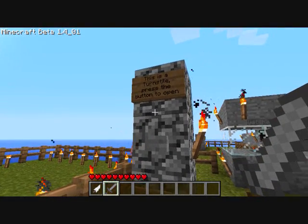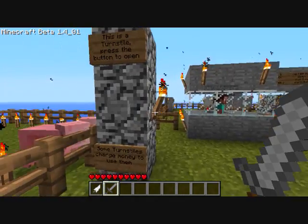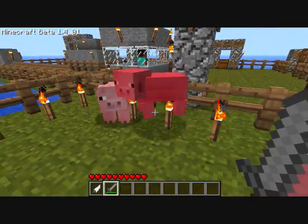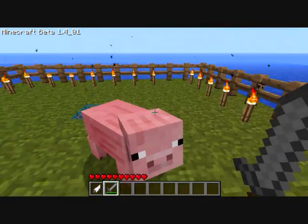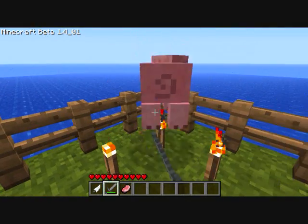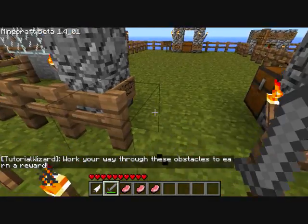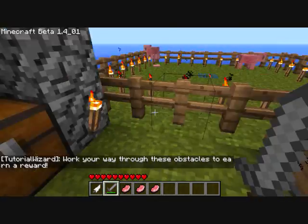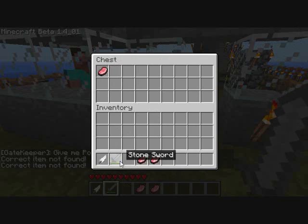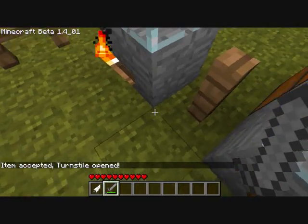Over here is another turnstile — press the button to open. Some turnstiles charge money to use them, and like that one over there, that charges items. So we press it and the gate opens. We can come in here and get some pork chops. Here's another button to open that, and it closes behind you as you walk through, so more than one person can't go through. Let's open this, put the pork chops anywhere in the chest, then punch it. Item accepted, turnstile opened. And that closes as we go through.